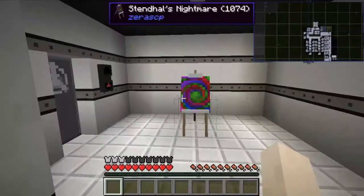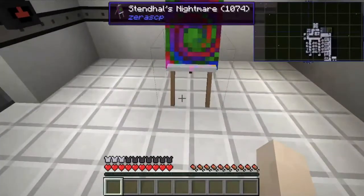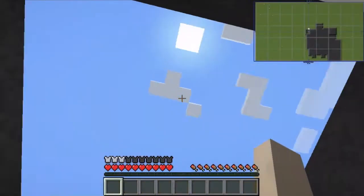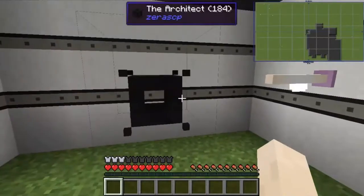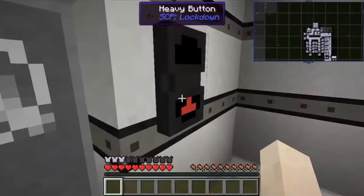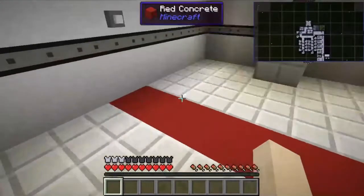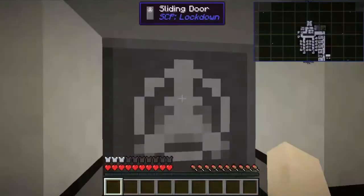Next we have Stendler's Nightmare — if I said that correctly — 1074, which when clicked will send you to another dimension. Next we have the Architect, which when put into a room will expand it, although I haven't seen this properly in the mod. Next up we have the Carnivorous Chocolate Fountain, or the Chocolate Fountain, which when clicked will spawn a bug.